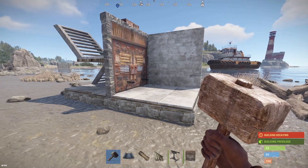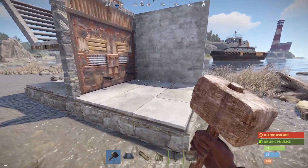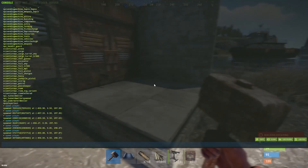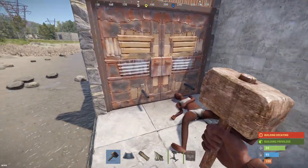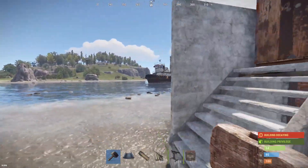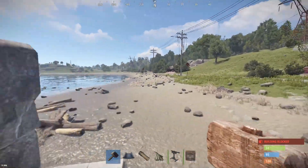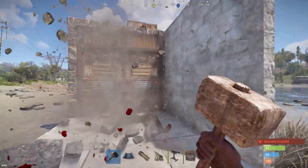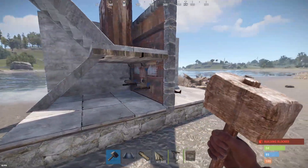First up we have turrets through the door. Not a lot of people use this anymore. It can be a little glitchy, but it's super effective especially if you're being raided and you have space to put this down, or if you want to make a trap base — just having the turrets peeking through a double door actually activates the turrets.